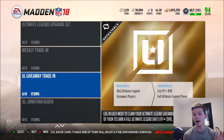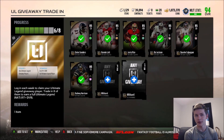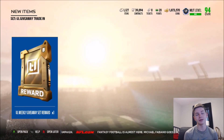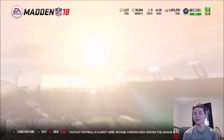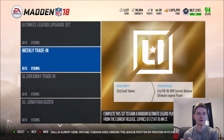So we have my NAT 97 overall plus Ultimate Legend pack. We actually needed two to get this weekend, and they ended up giving us two 85 overall legends to be able to get the free Ultimate Legend for this weekend. This is a fantasy pack so we can get literally any of these cards.